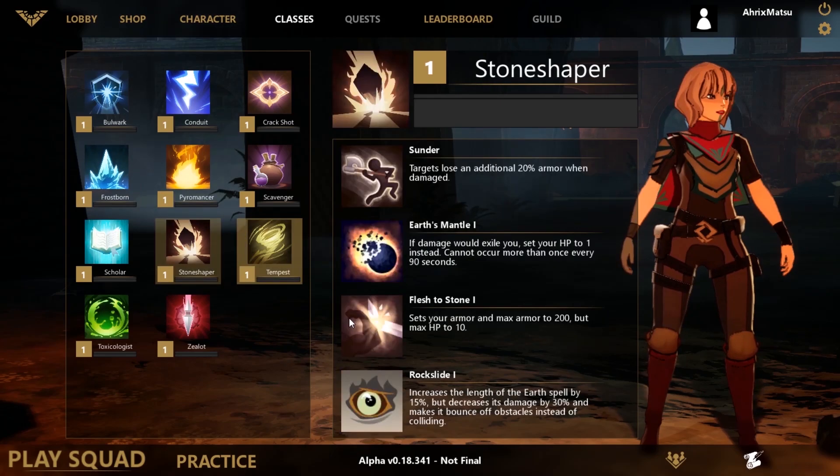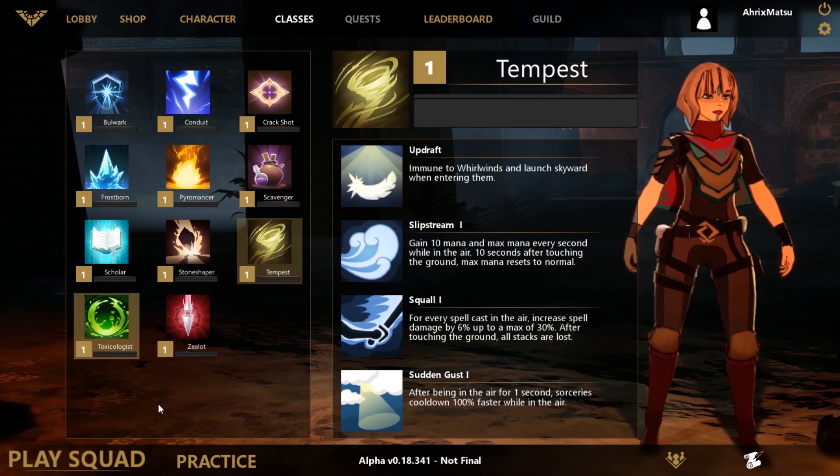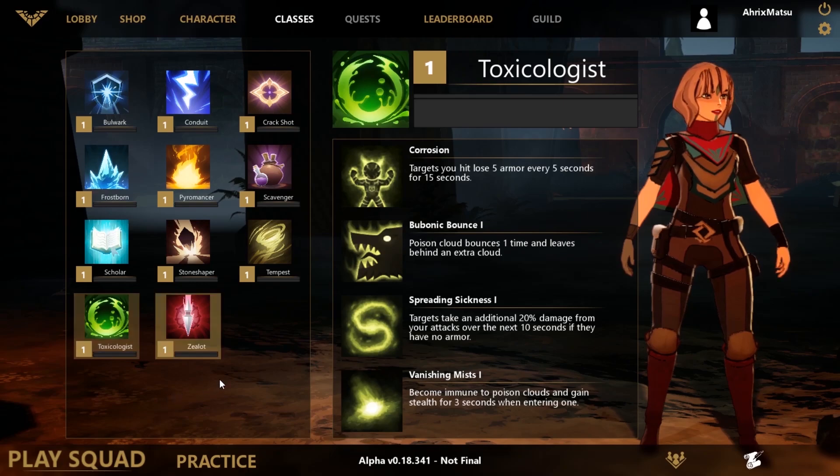The last recommendation is Stoneshaper. I say this because of Rock Slide, the passive that looks like a little eyeball. Whenever you hit someone with a spell, it keeps them from jumping — so unless they have a Wind Amulet or Featherfall Ruin, they can't really jump, making them much easier to hit. It just helps you aim and kill them faster, so if you have problems aiming, you've got that going for you.